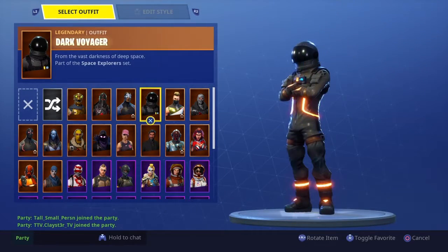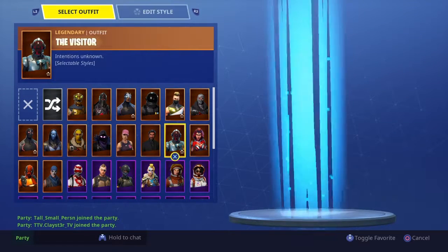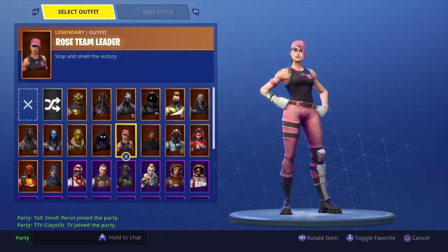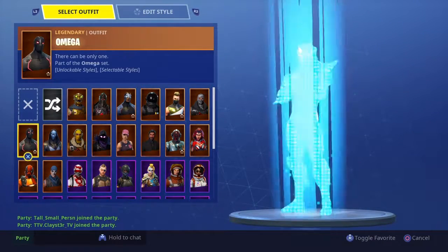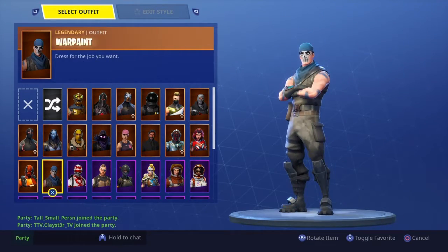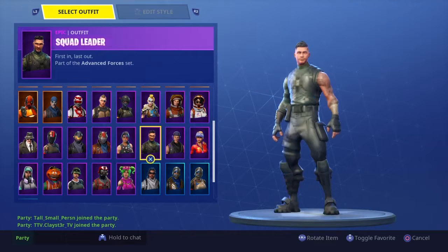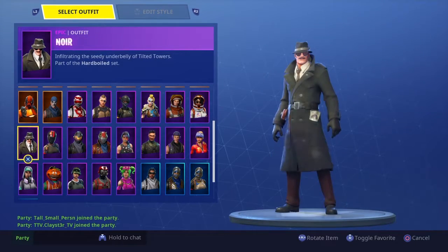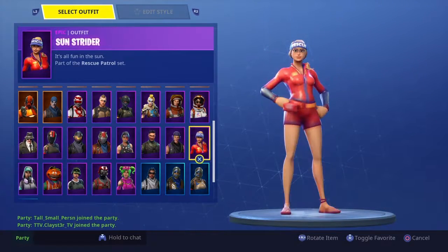We still have battle hunt, black knight, carbide, dark voyage, but now we have drift, havoc, and then we also got rose team leader from the Save the World founders pack. We bought raven, raptor, omen, omega, vertex, war paint, huntress, noir, and sunstrider.